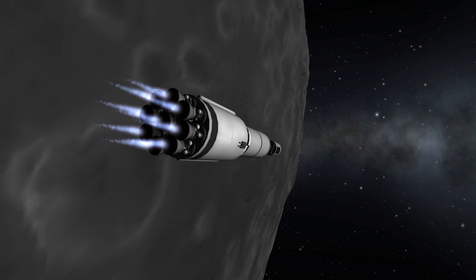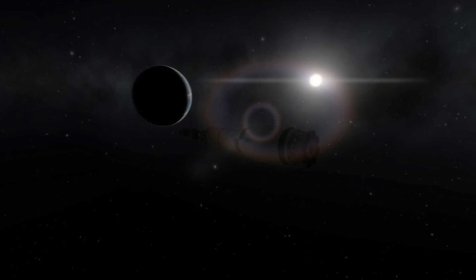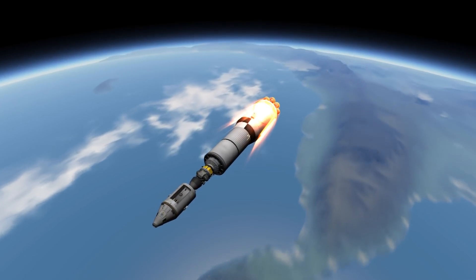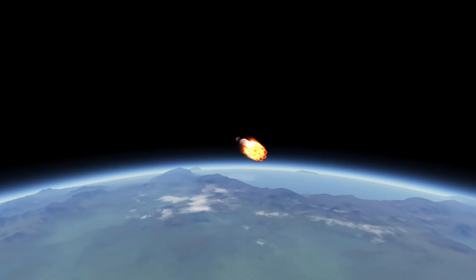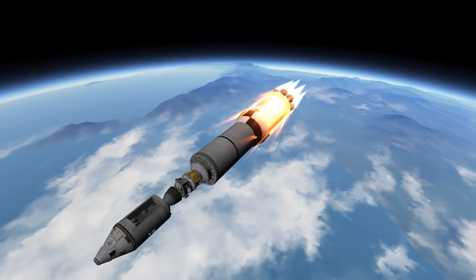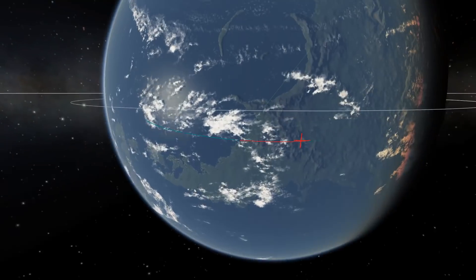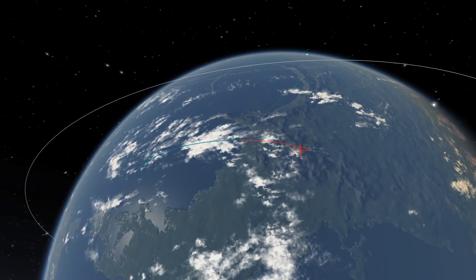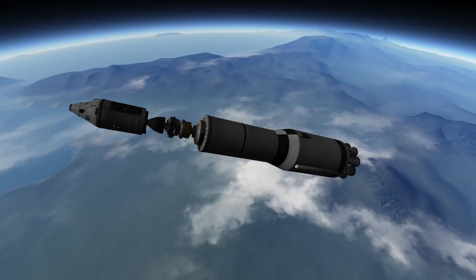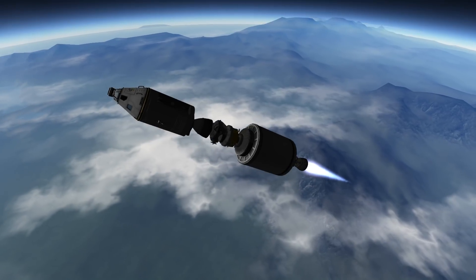I thought, why not try the SpaceX approach — getting this thing down to the ground without any help besides the engines. I had a few aerobraking passes to get my apoapsis down and get safely into the atmosphere without burning up. Unfortunately I ran out of fuel in my S2 stage, so I had to stage to the S4B.